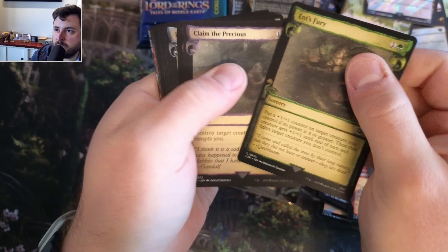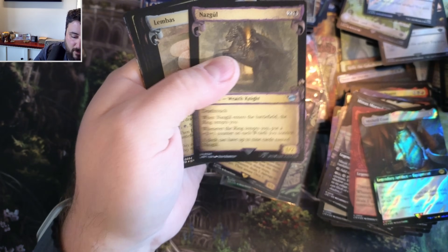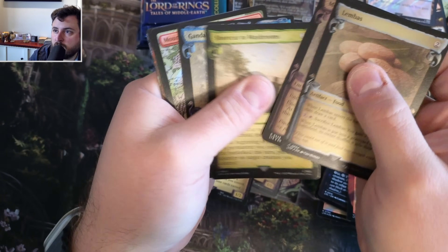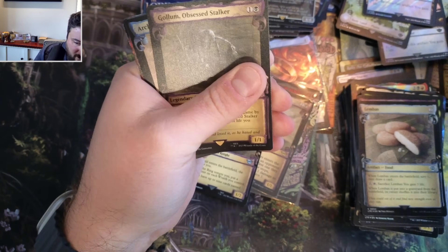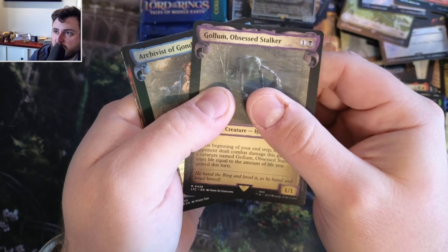Ence Fury, Claim the Precious - Golem claimed it. Nazgul, Nazgul - Nazguls are still something. Limbus, Morgul, Shortcut, and Gandalf. I'm all messed up in my piles here - that Nazgul messed me up.